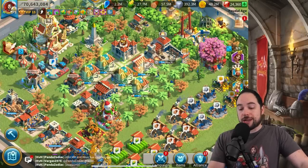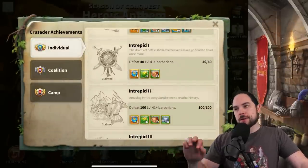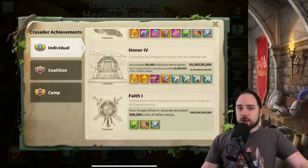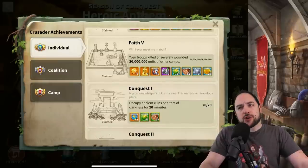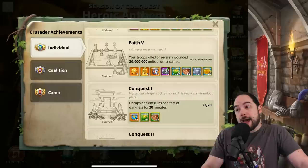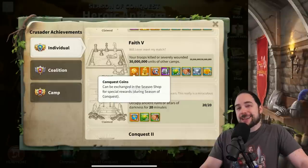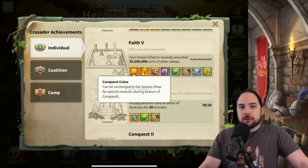I think the 30 million kills achievement realistically is not obtainable for every player — and maybe I should have put this at the start of the video. This took me a huge amount of time and a reasonable amount of resources to do efficiently. If you were more inefficient than I was, you could probably get to 30 million kills sooner. Five marches is the very best way to accelerate your progress toward this achievement. I really do feel like this season of conquest equipment is very strong — the stats you get per material spent is better than you'll find literally anywhere else, even better than some set bonuses.